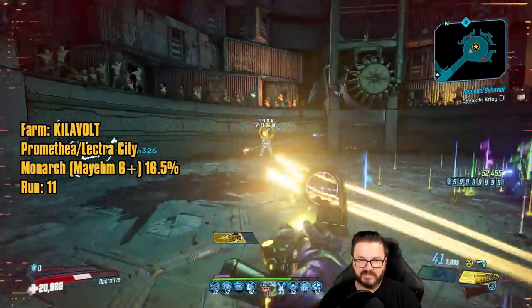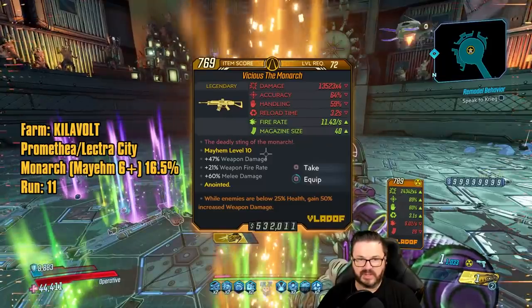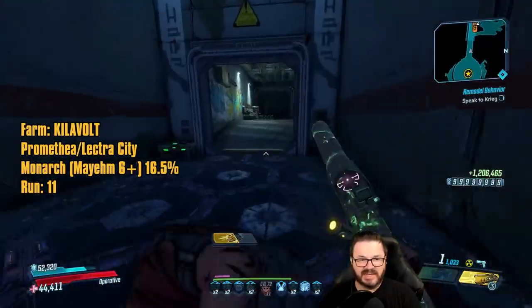Hey, we got it — Monarch! Unless he faked me out and dropped a Dictator — he's done that to me before. Monarch, non-elemental, times four — terrible anointment. That's about right, that's about what I expect out of a Monarch.